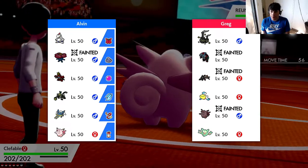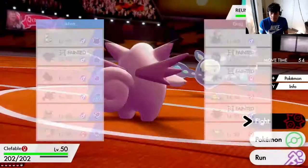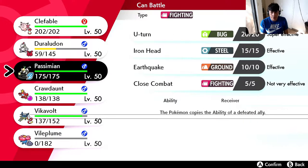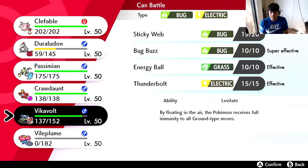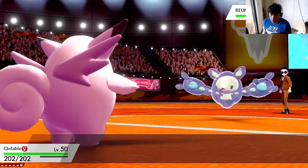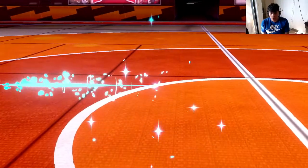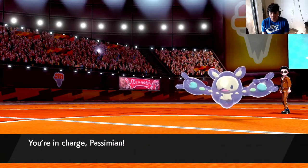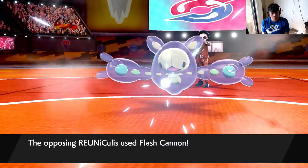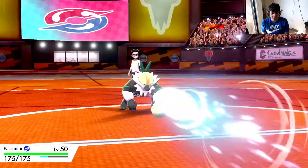It's kind of a shame that I let Vileplume go down because Toxic would have been pretty nice against this thing. Focus Blast miss - okay. I kind of need Clefable because of the Wheezing. I kind of want Vikavolt but I don't necessarily need Passimian anymore, so I'm just gonna go Passimian, hit it with a U-turn and switch out of there. Flash Cannon - okay, reveals the steel type attack.